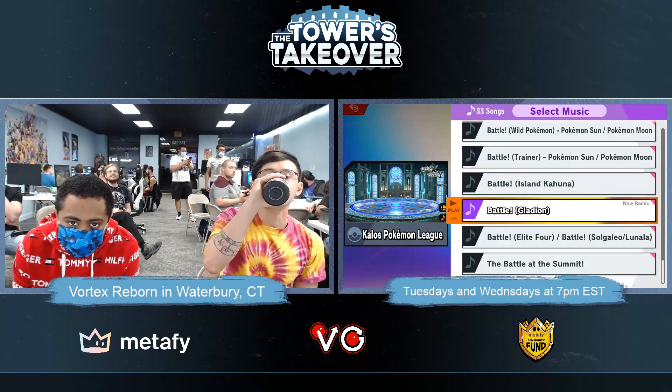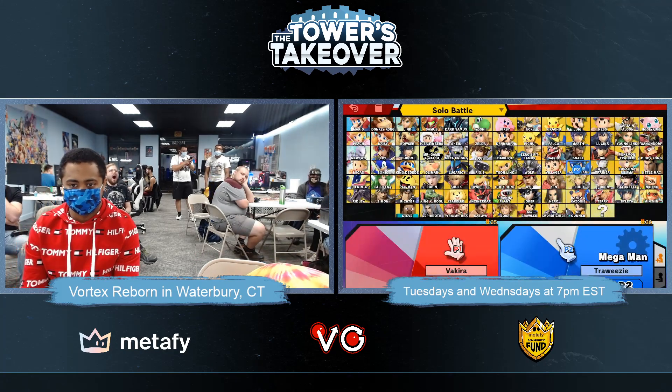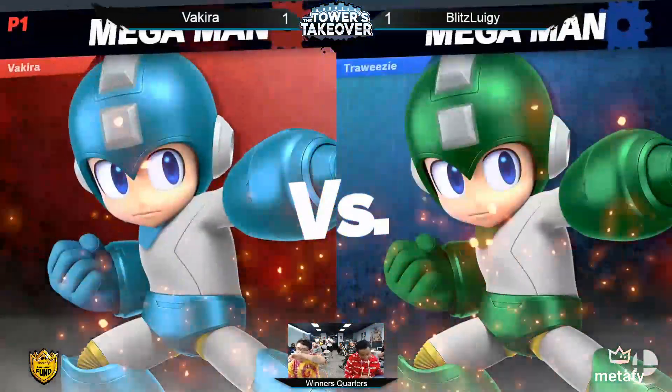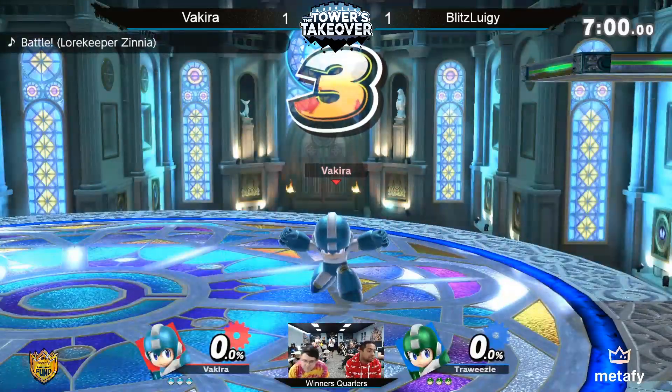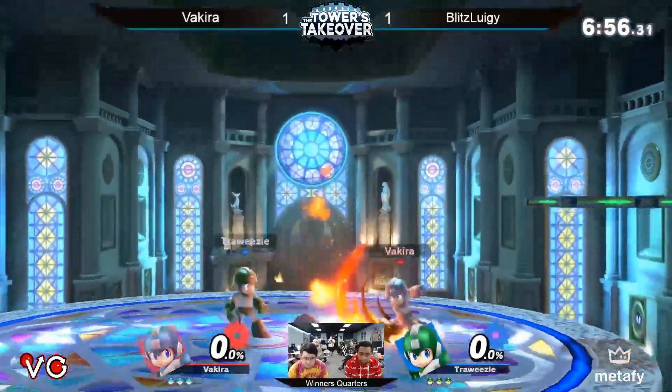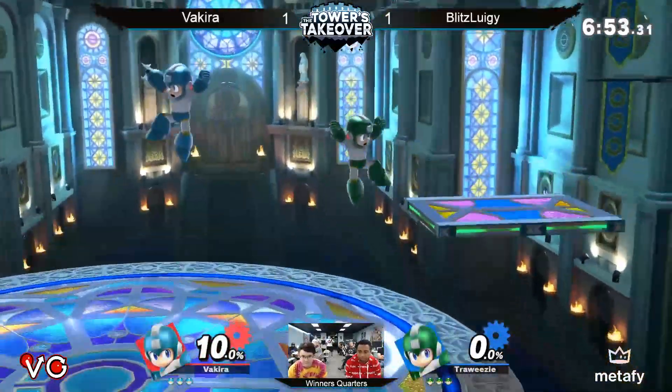We'll probably end up going back to PS2. 1-1. This is such an interesting bracket — very stacked, and it seems like a lot of it's very even for the most part. A lot of the PR players are going back and forth, and even Vakira too, an up-and-coming player, playing very well against a more seasoned veteran of the character, Blitz Luigi.